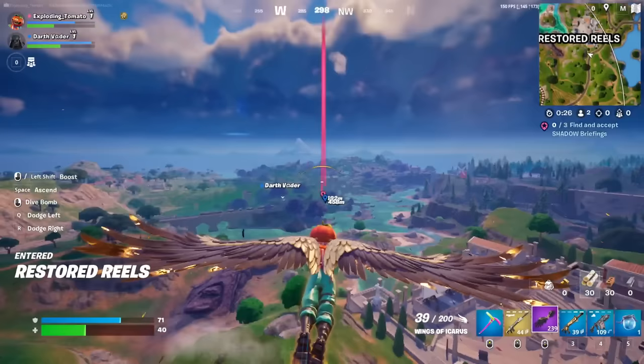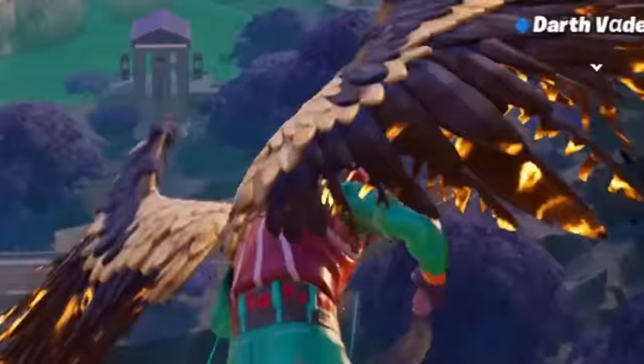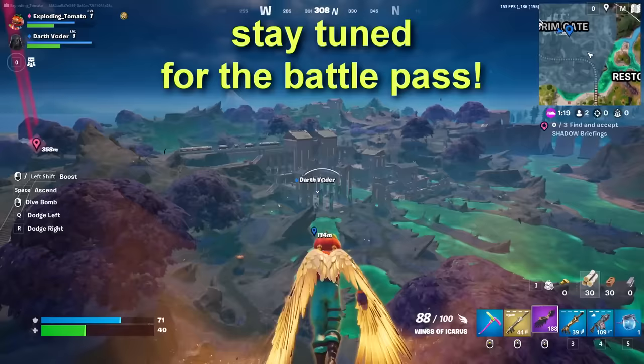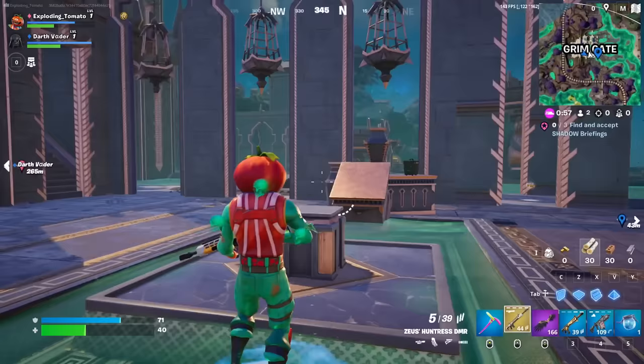Mod benches now spawn midway through the game in different locations — they're not in vaults anymore. And there's new attachments: a thermal scope and a speed grip. That looks like a weapon bench. I have to reload my wings? What is this? So this is another location, Grim Gate. And I'm assuming this is where Hades is. Oh, it's Cerberus actually. So let's fight Cerberus, shall we?